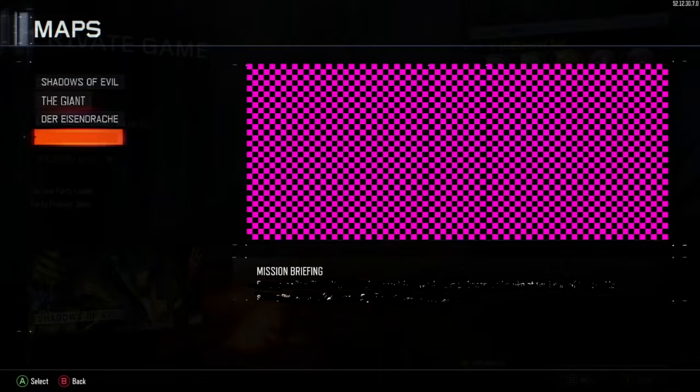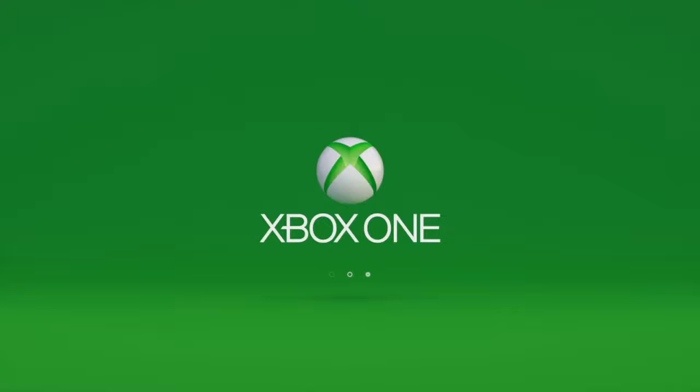A blank space indicating that a map would be there, and if you look to the right of your screen you can see that famous black and pink checkerboard thing, meaning there is no image yet and the mission briefing is crossed out — like they do not want us to know what it is. I'm just gonna press A and see if I can play this map. It crashed. Yeah, it crashed — that's what I thought was gonna happen.